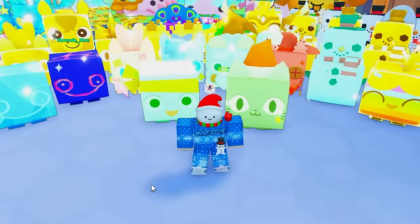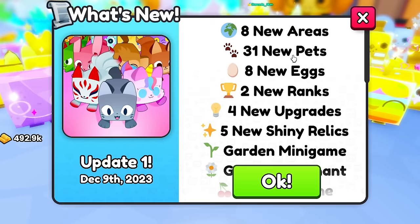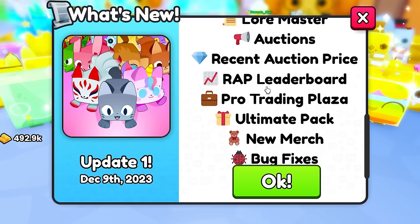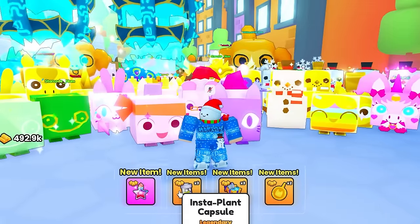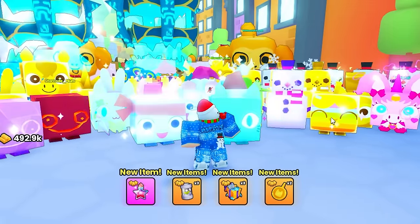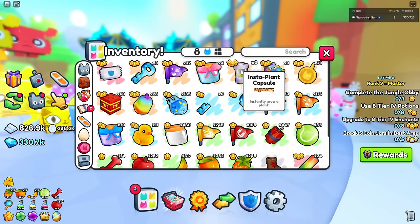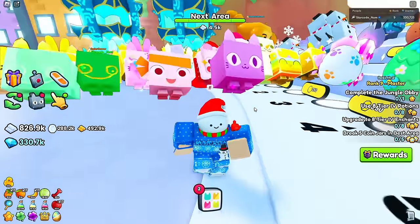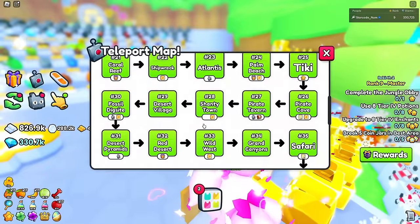Update one is here in Pet Simulator 99 and they have added eight new areas, 31 new pets, eight new eggs, and so much more. I just ranked up to rank nine and got an insta plant capsule in my inventory. I've heard this update is actually massive and I want to check out everything they've added.